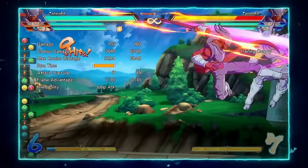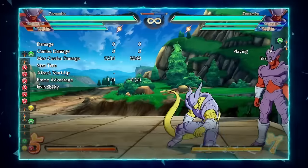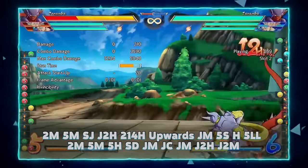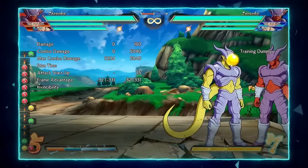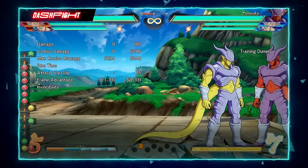Then you go into the combo ender like before. That combo will give you at least 5k damage — you can get more, it's harder, but it is possible.